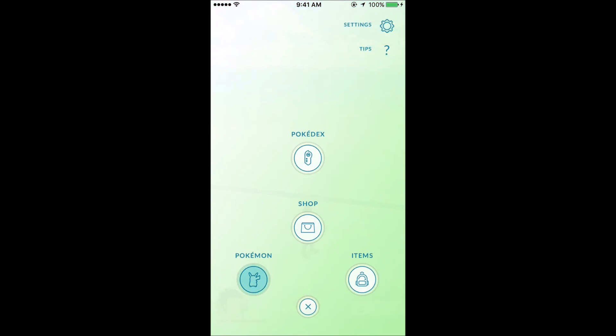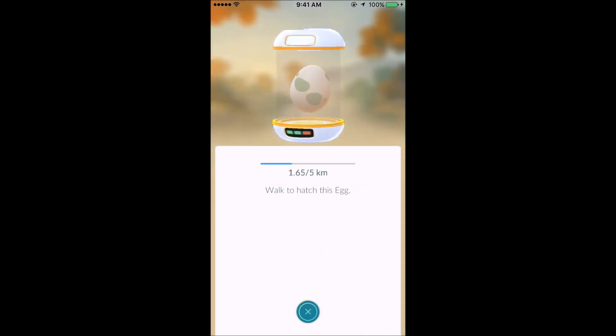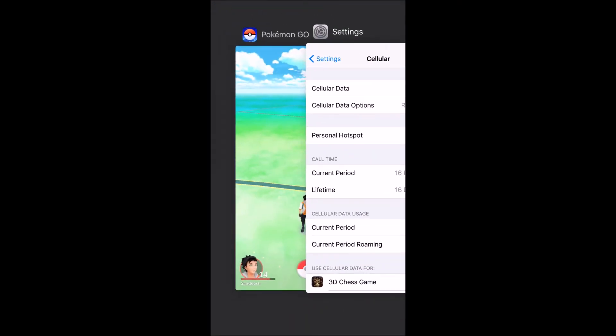Okay, now let's check if there's any change in kilometers. Here it goes — it is now showing that it has covered 1.65 kilometers, whereas it was 1.45 before. So guys, as you can see, with this simple method you're sitting in your own place and your kilometers are being covered. Thank you for watching.